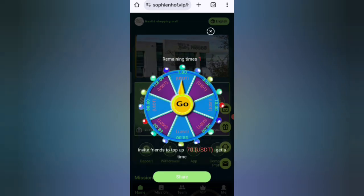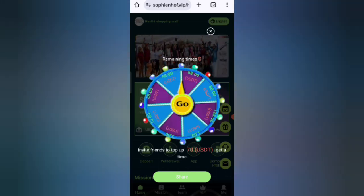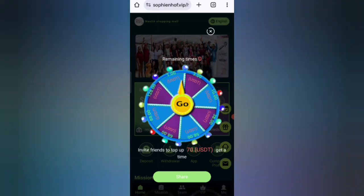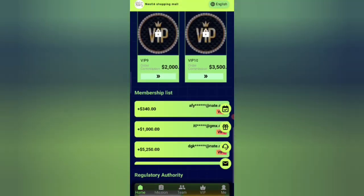Now go to the next section and you can see details about the lucky video. Click on the go option and you can see on the screen you can win 1 USDT. Now I will tell you how to recharge and show you the VIP details.